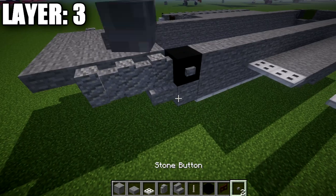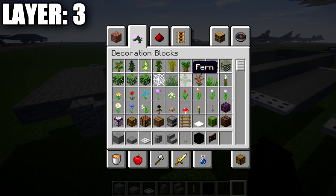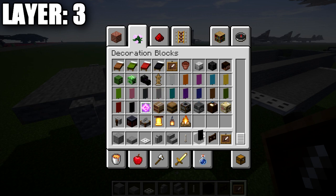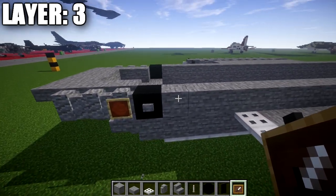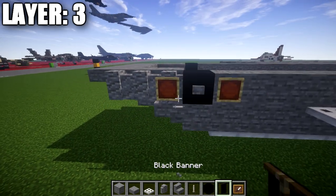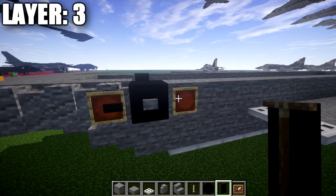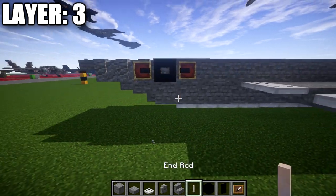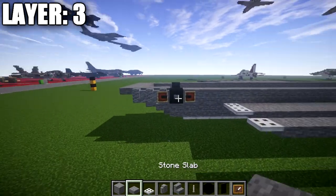Also, next to this black concrete block, grab an item frame and some black banners. Go to the wall and place an item frame on both sides of this block, then place black banners in those item frames. Rotate the black banners so they're pointing toward the black concrete block for the national star insignia.